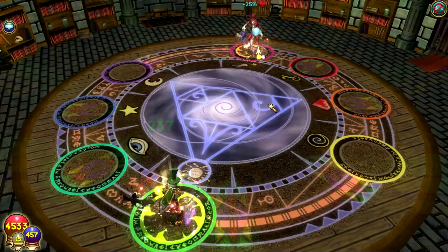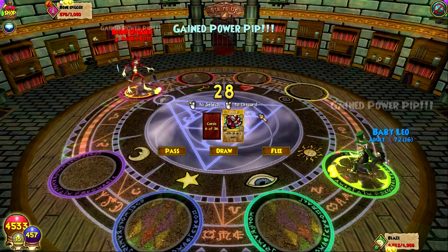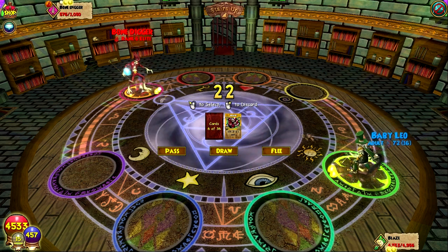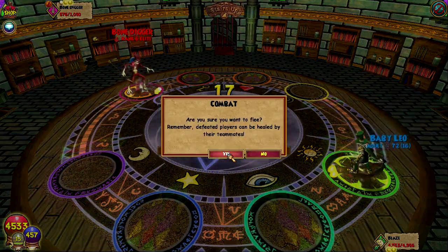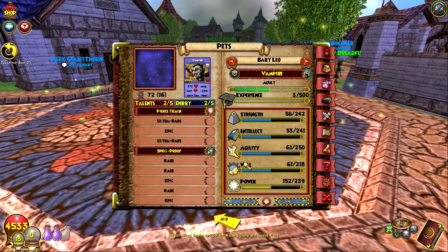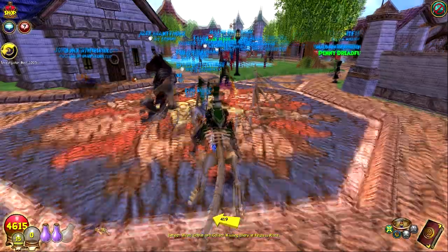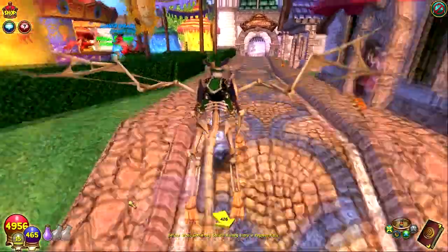It's weird using that spell on this character because I don't think I've ever really cast a death spell. There it is — the new pet's spell. What was the actual card called? It's just called Vampire — not called anything else. So it's just a regular vampire card. That's the new card that it gives. Pretty cool.